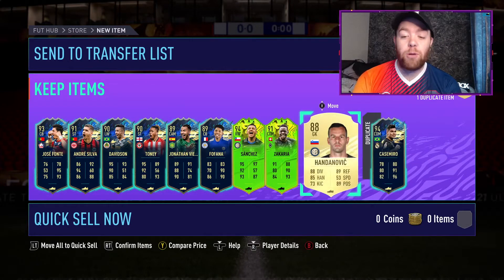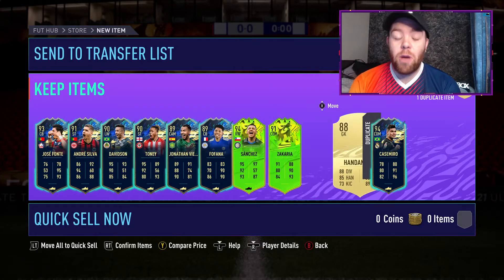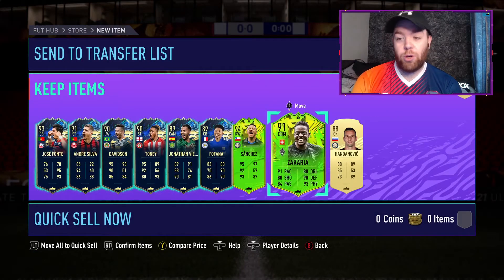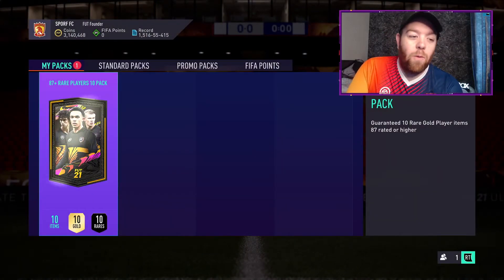We've got a full special pack — that's pretty good: 94, 94, 93, 91, 91, 89, 88. No 87s, which is absolutely great to see. And that Casemiro is tradable, so it saves me from putting him into an SBC. Now onto the second pack — can we get another full special pack? That's what we're looking for.